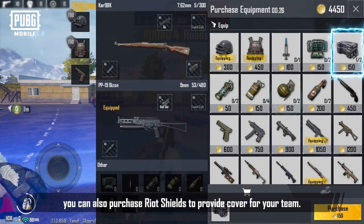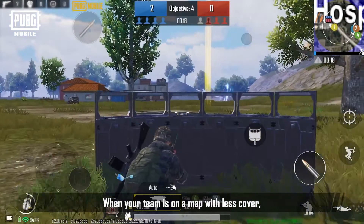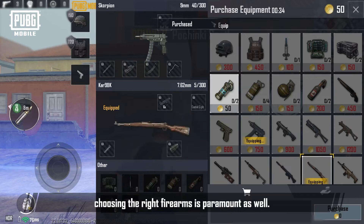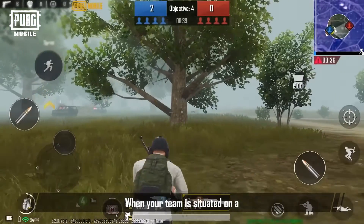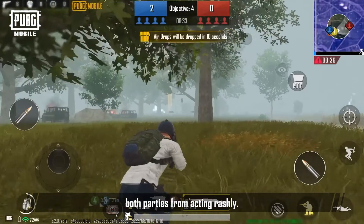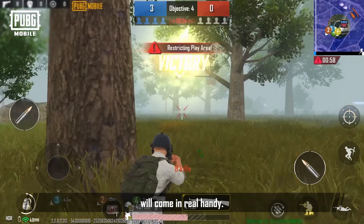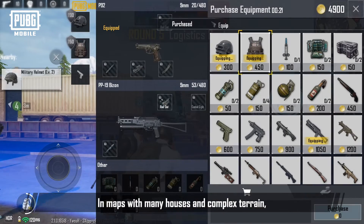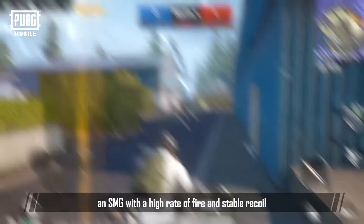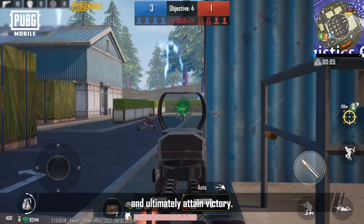Other than a variety of classic weapons, you can also purchase riot shields to provide cover for your team. When your team is on a map with less cover, riot shields can be extremely useful. In addition to knowing when to spend your shop tokens, choosing the right firearms is paramount as well. When your team is situated on flat terrain with relatively little cover, a sniper rifle with high damage at long range will come in real handy. In maps with many houses and complex terrain, you can choose to use an SMG with a high rate of fire and stable recoil in tighter combat areas to gain the upper hand in head-on confrontations, and ultimately attain victory.